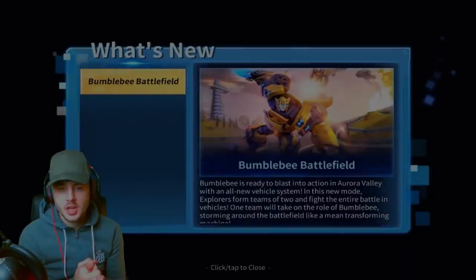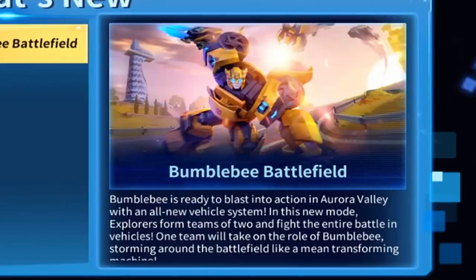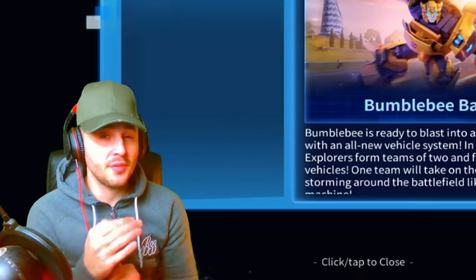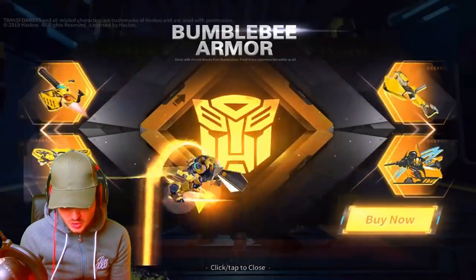Here we go, boys. The new Bumblebee Battlefield update is ready. Bumblebee is ready to blast into action in Aurora Valley with an all-vehicle system. In this new mode, explorers form teams of two and fight the entire battle in vehicles. One team will take on the role of Bumblebee, storming around the battlefield like a mean transforming machine. It sounds sort of similar to the Thanos event in Fortnite.